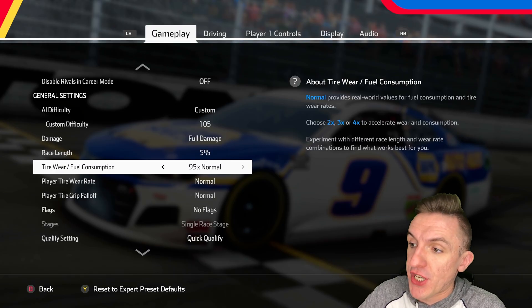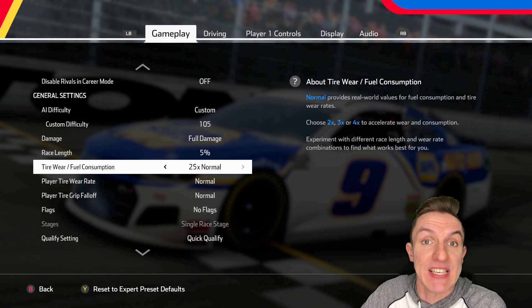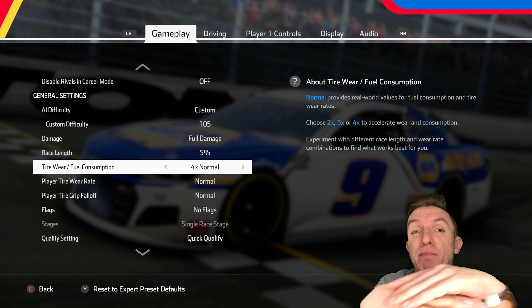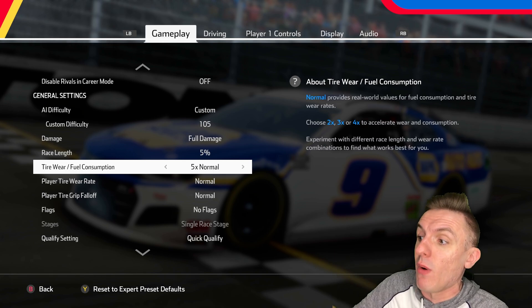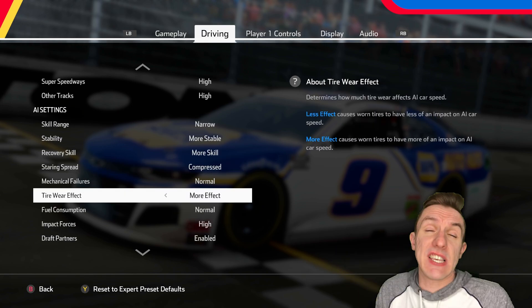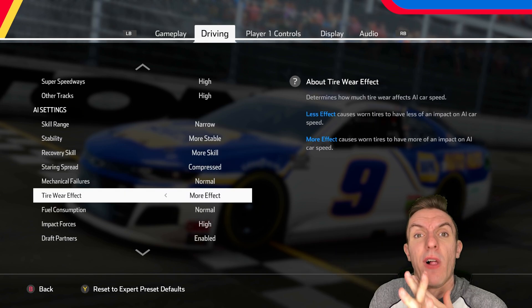I want to go through a bunch of these different tire wear rates and see when these cars become basically undriveable. We'll start off on times 4 as a base, because that's what the game already came with, and then we'll work our way up. These are the settings I'm going to use for the AI — it kind of makes things a bit more equal and fair.